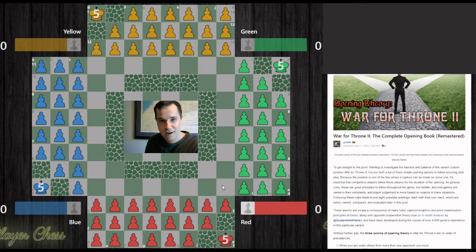It also comes from experience. I have a ton of experience playing this game and I've tested out a lot of these openings, including how things can go wrong if you don't follow them. The last important piece is what I call opposite cooperation theory, something that's been around in four player chess since the inception of the game — it's not something I'm making up.